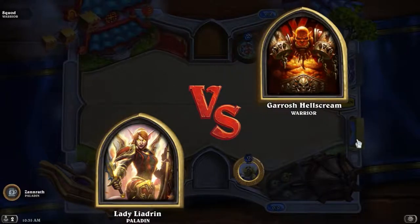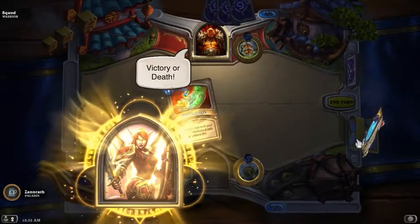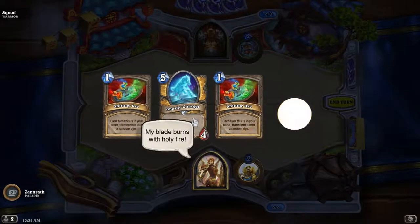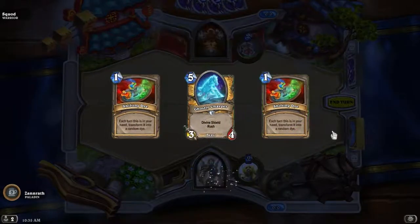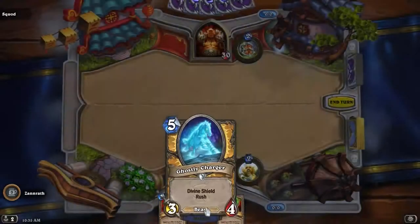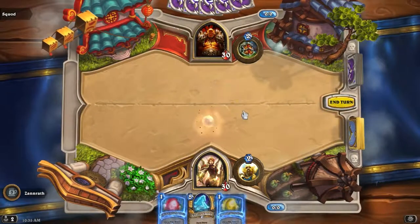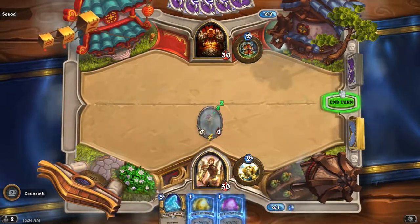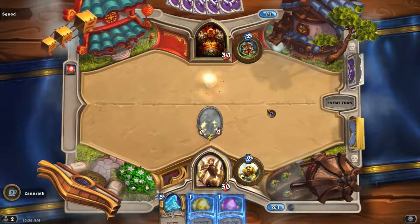I got the Dollmaster or whatever — not Dollmaster, what's it called? Dolan, something. I might keep that — it's actually kind of heavy. Maybe having something to Rush on five is going to be good. Hey, we get to go first, and we get a plus 2-2. That's actually quite smart of me to start like that.